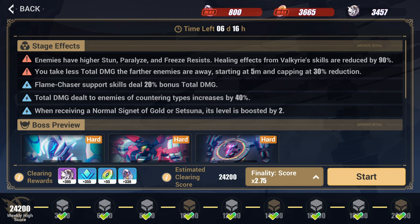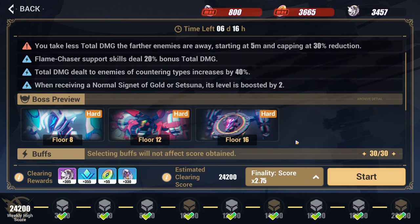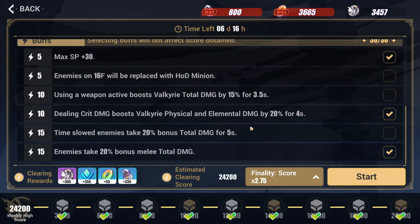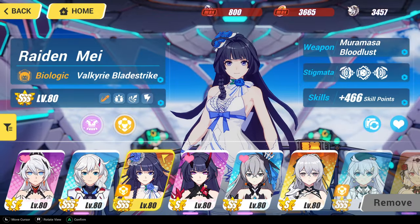Now I'll cut to the past. HoS — everyone has her, right? She might be the fastest route to a high difficulty clear. I'm going to do her real quick. Max SP, I'm going to take crit damage and melee damage because she is actually melee.